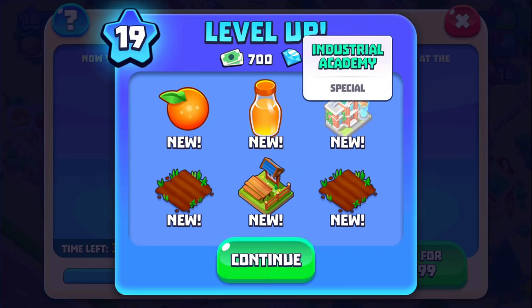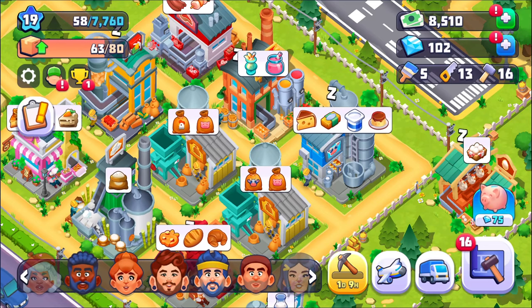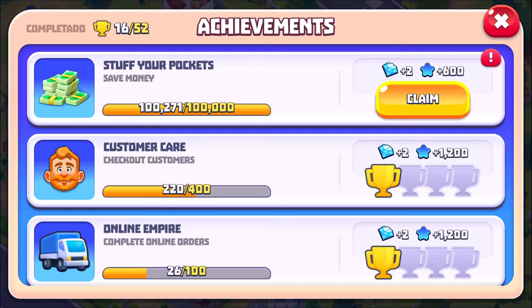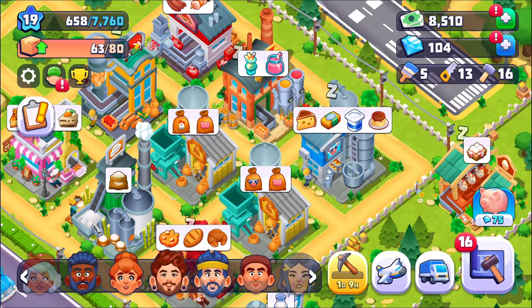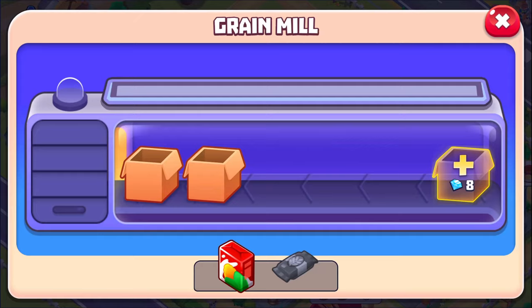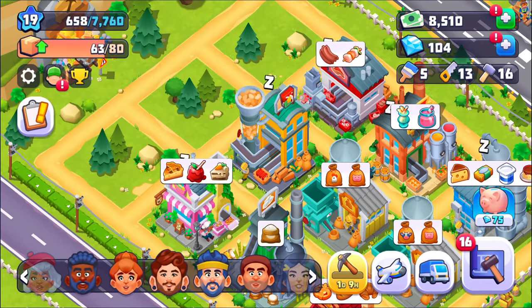Industrial Academy. I was thinking I was going to have some extra money to spend on stuff — I don't think so. I actually had nearly 10,000 at one point, but that's when I had to spend it on the foundry. I think it was about 6,000 or something like that. And the grain mill was 6,000 when I opened that and I had to put a whole bunch of tools into it.